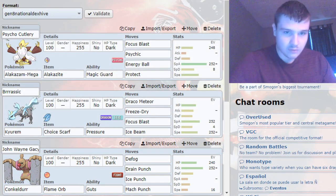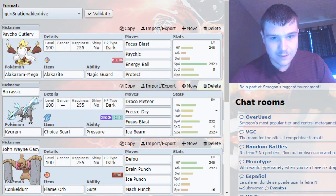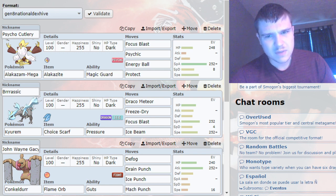Here I've got my Mega Alakazam, which has Focus Blast, Psychic, Energy Ball, and Protect. Energy Ball is primarily to hit Slowbro — it generally hits the team a little bit better than Shadow Ball for that coverage slot. I didn't need any speed in this matchup really; I could have put speed for about one mon, and it just wasn't worth it, especially since he potentially had the option to trace Sand Rush if he did opt to run that kind of set.